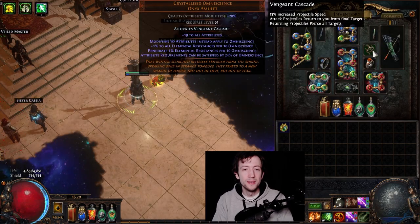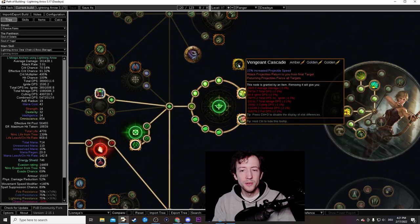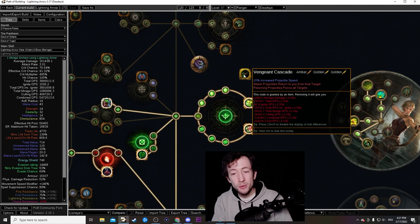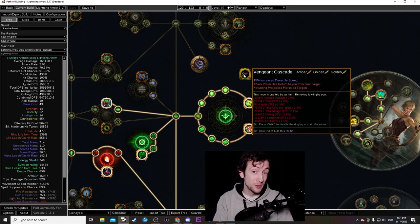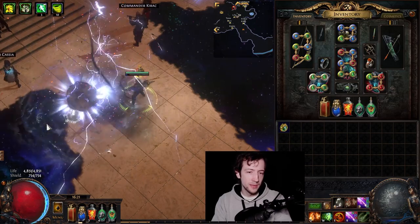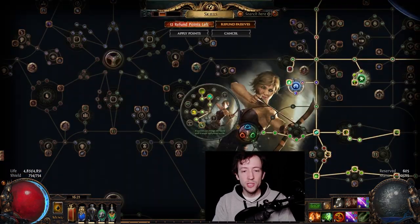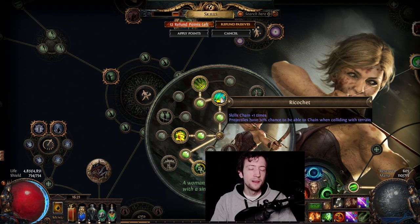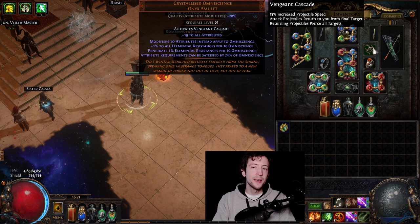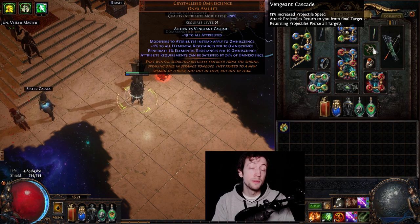One last thing: my anoint is Vengeance Cascade — only obtainable via anoint, located outside the Ranger area. It makes attack projectiles return to you from the final target and pierce all targets on the return. Once I put this in I felt a significant DPS improvement — arrows fly past the target and come back to hit again. Combined with the Deadeye chain effect bouncing off walls, they can hit a target multiple times. It needs two golden oils but is extremely powerful.